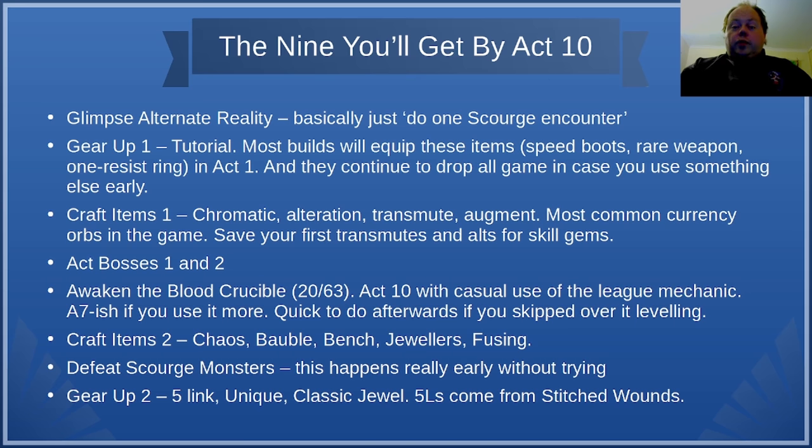This also applies to alteration orbs. Prioritise using Helena's crafting bench over some of these things early on, because it will give you more of a power boost than using these currency orbs will. Ultimately the first time you decide to sort out your flasks you'll get the alteration, transmute, and augment automatically, and chromatic orbs are something you'll definitely use at some point because you can't play the game without the right sockets on your items.